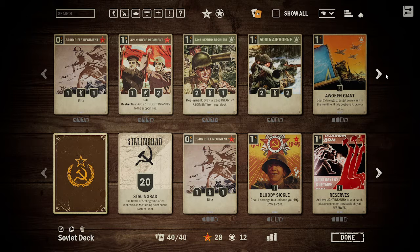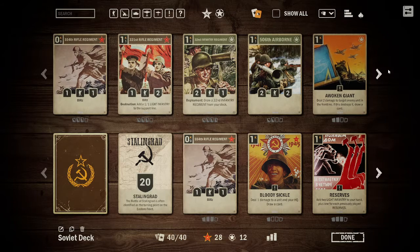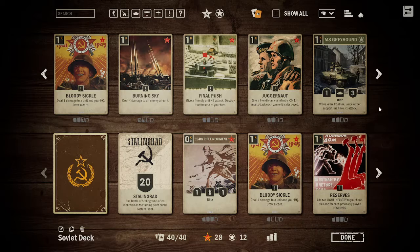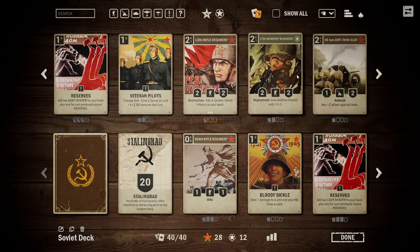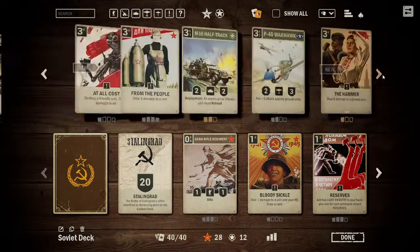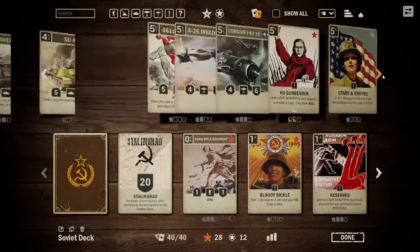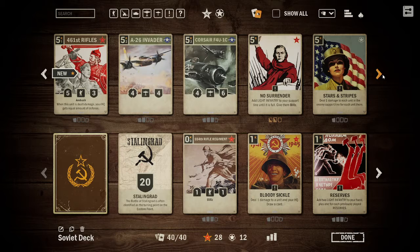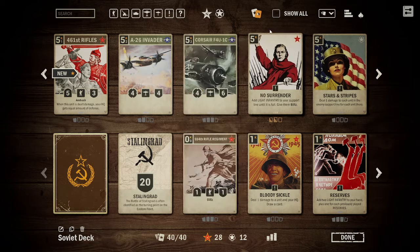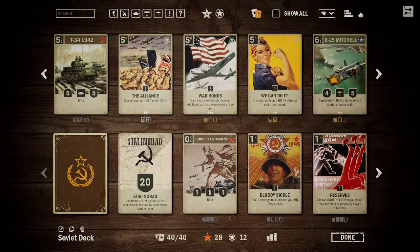Soviet Union in this game is completely about spamming units — you've got just low cost cards that summon a lot. You've got cards like Reserve, which add infantry, and cards like Frontal Assault which buff them, and No Surrender which adds light infantry to your support line until it's full and gives them blitz. The combos you can do are insane.